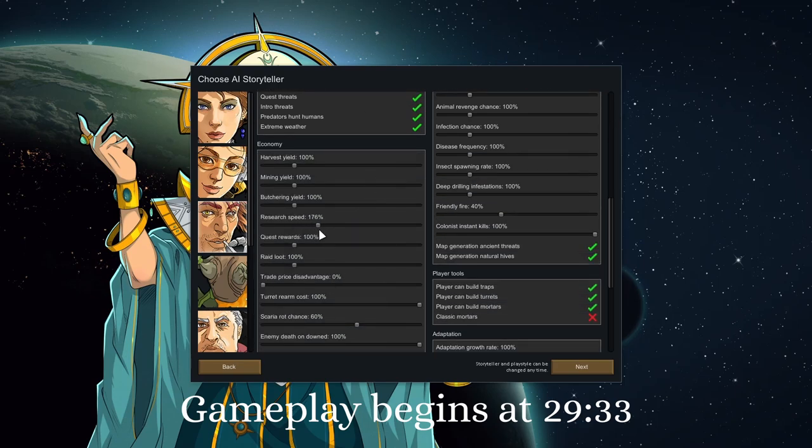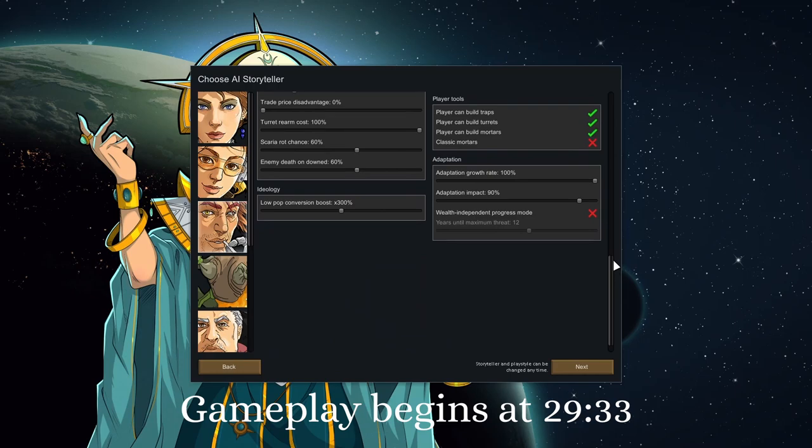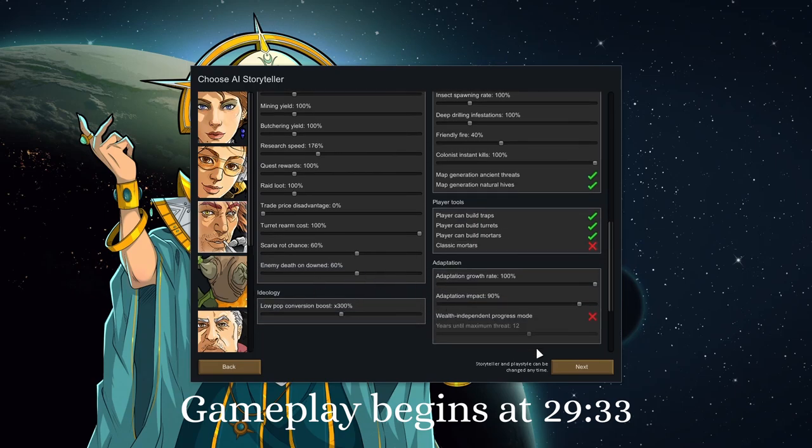The only changes from Strive to Survive: I'm bumping research speed up to 175, and we're also going to take fast research in our ideoligion. This will go very quickly — the reason being that we have semi-random research and have to complete essentially all research to progress. As a tribe, we get penalties for anything above tribal in research speed, so this just negates that a little. I'm dropping enemy death on down to 60. I normally do 15 to 25, but between this and Yayo's Combat, we end up with a lot of people on the ground — you're meant to have scarcity and take difficult decisions like who to recruit.